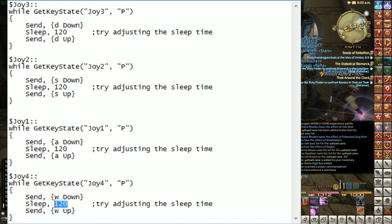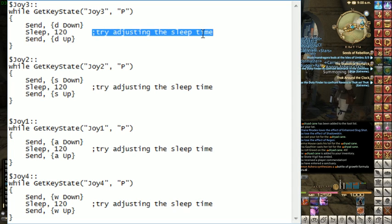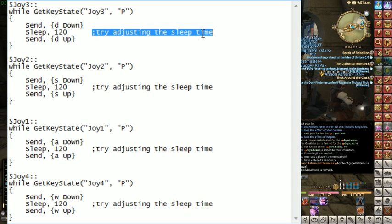You can change how long it is in between every button press, so it's not completely instant. You can still tap the button and it'll only open the map once. I found 120 to be a good number. That's my auto hotkey script for making WASD rapid fire.